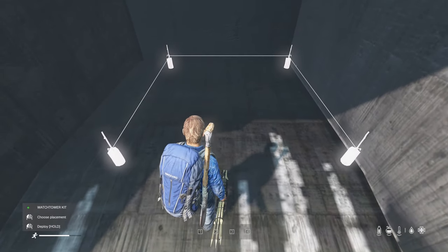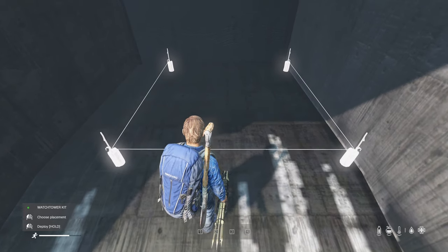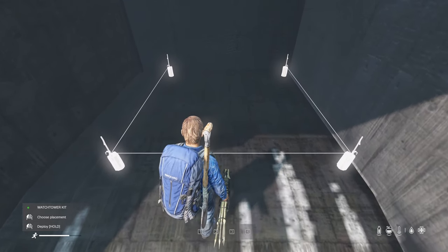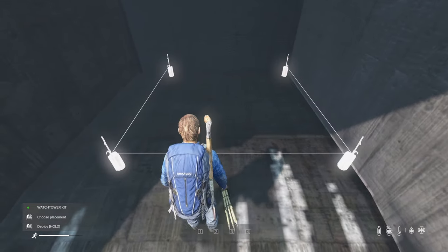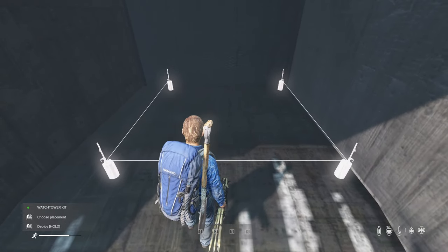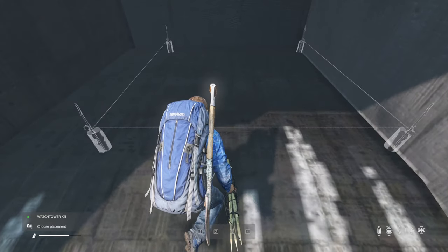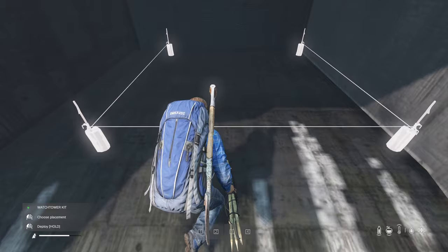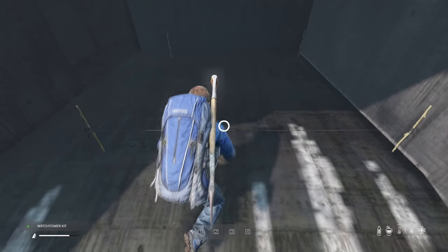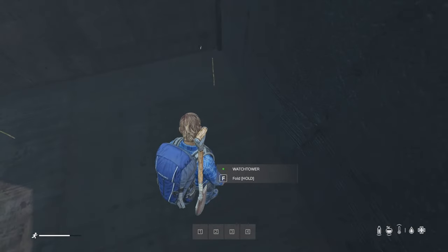To start things off, we will be placing a watchtower kit. You will need to give yourself a little bit of space towards the back of the wall. The reason for this is that this is the spot you need to stand to get the build stairs button. If you build the watchtower too close to the back of the wall, you won't be able to get the prompt to build your second floor. Just keep that in mind.